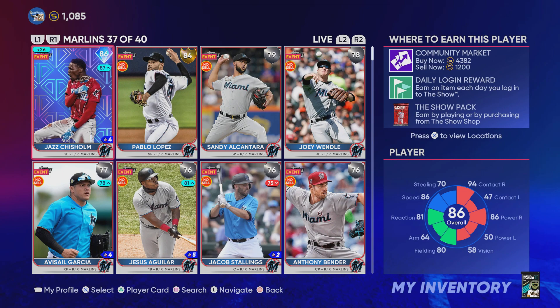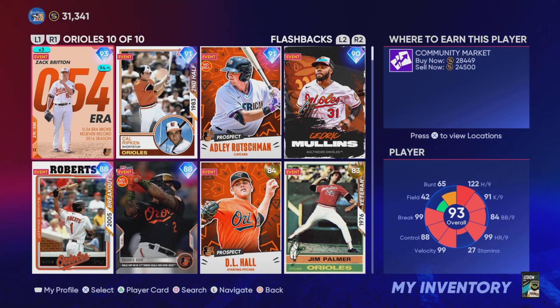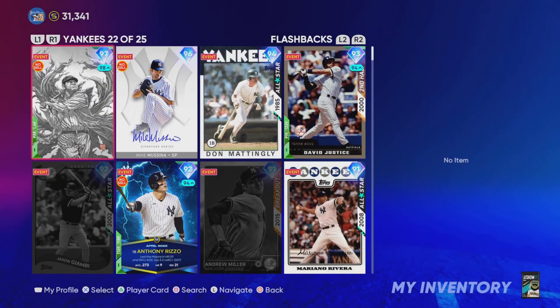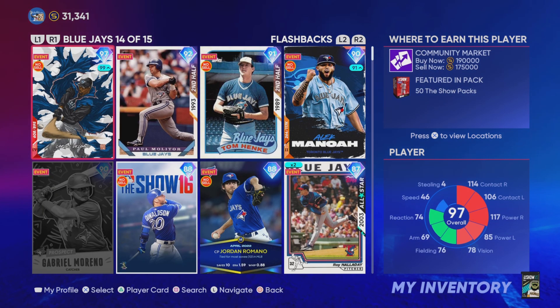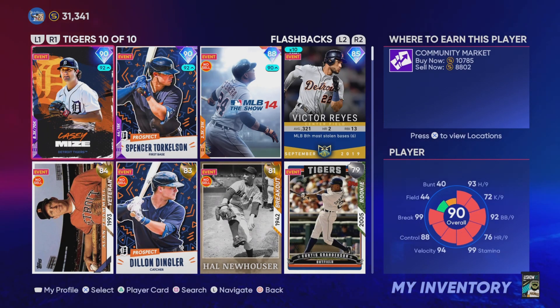I guess people are selling these cards — that's the one thing I'm not really sure about. How does this actually work in terms of why would people sell the Jazz Chisholm card for 1,200 stubs when he quick sells for 3,750? I'm not sure. But now that he is a diamond, you're not able to put up those buy orders for 1,200 stubs. You have to do it right before they get upgraded. That's where the stub trick or stub glitch comes into play.